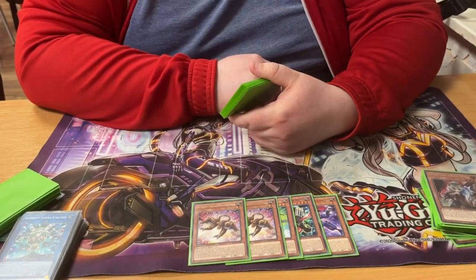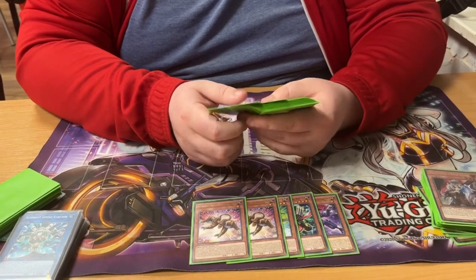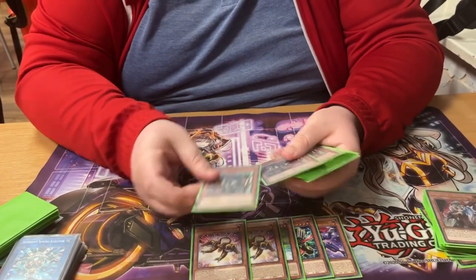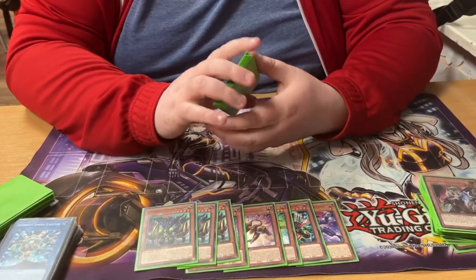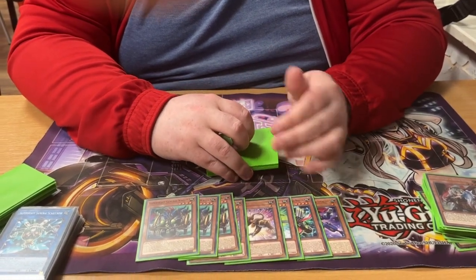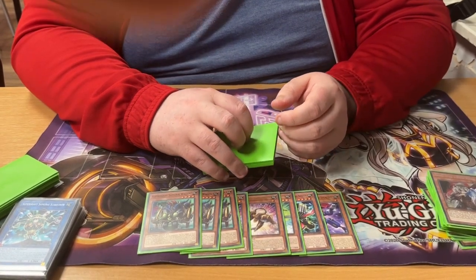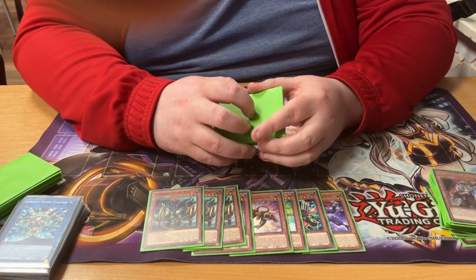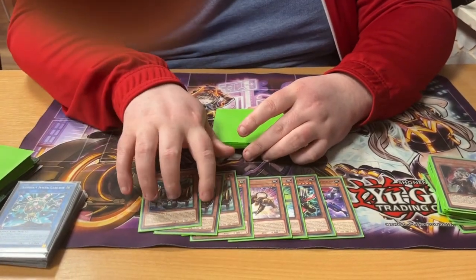I would recommend at least two Wakaoshi, you could potentially get away with three. If you're playing three, I would consider cutting one Wagon. Wagon is good for when your hand is really bricky but it requires it not to get Ghost or Ash'd - it's incredibly susceptible to disruption. I usually side out two of these if I'm going second.